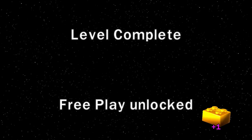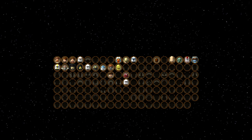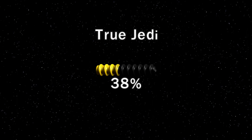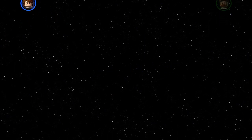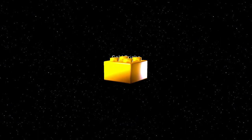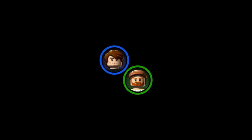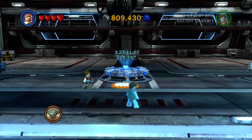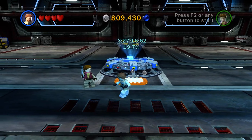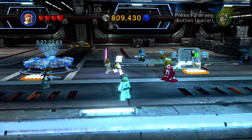Level complete — free play is unlocked! And we unlocked C-3PO, the man himself, finally! We did not get many studs this level — quite embarrassing. We got one mini kit, which is the only good thing. We are now at 13 golden bricks, which is very nice. Let's continue the story. I'm going to end this episode off here, guys — if you enjoyed, make sure to leave a like, subscribe, and I will see you next time.